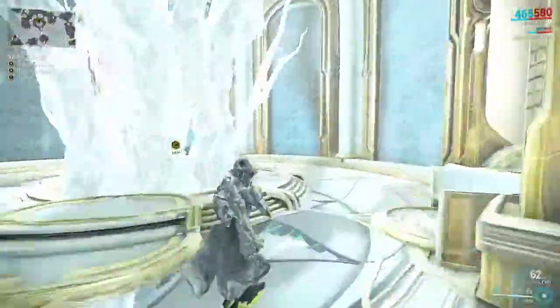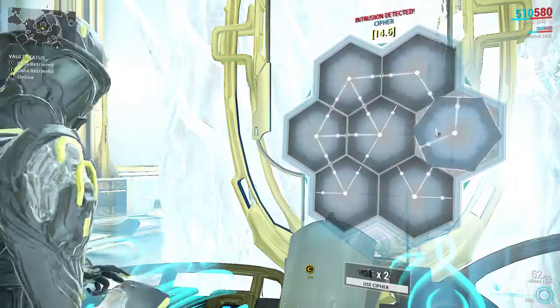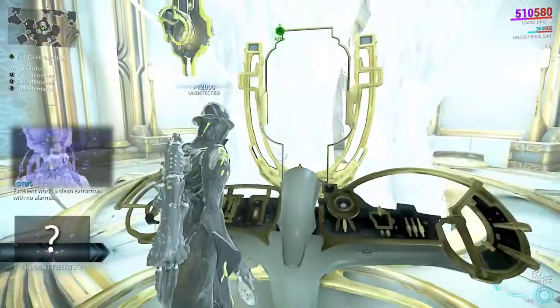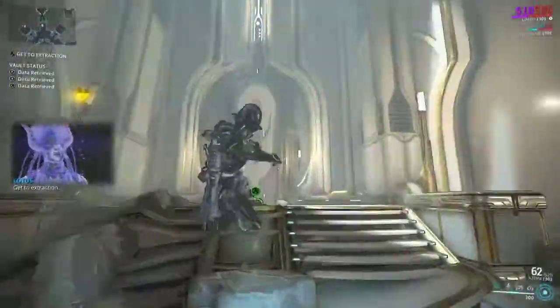And you are at checkpoint one of C. Once that's complete, jump through this portal, go back into Limbo, and hit straight-line extraction.